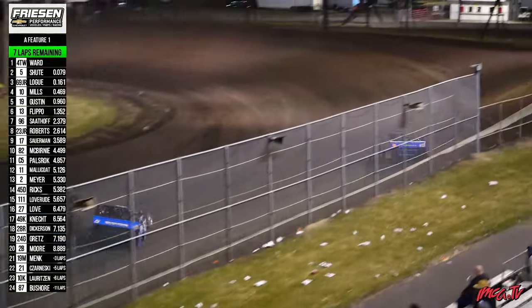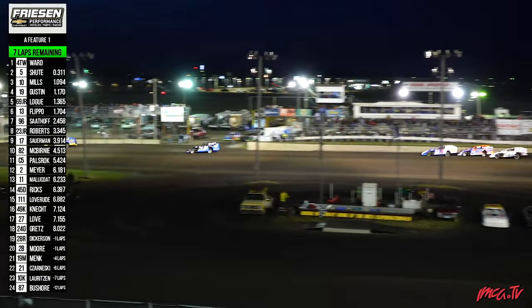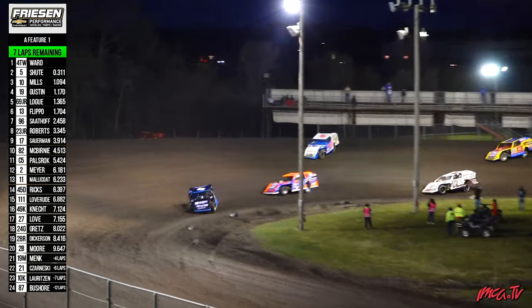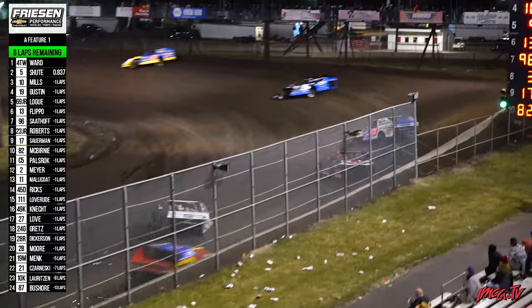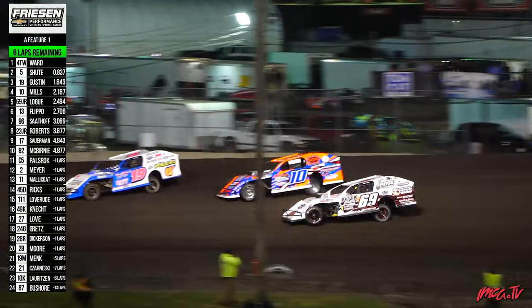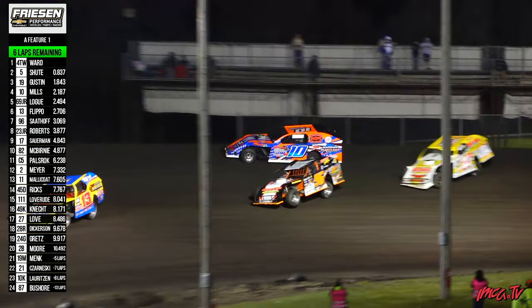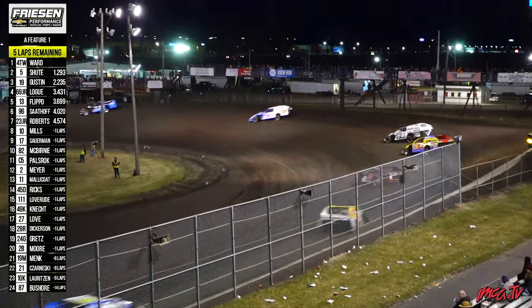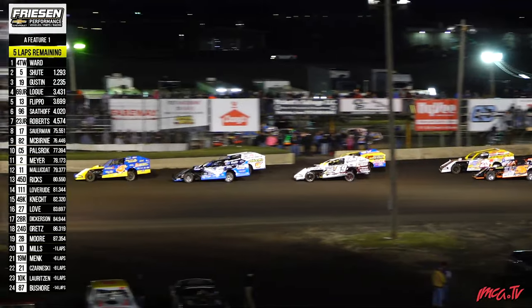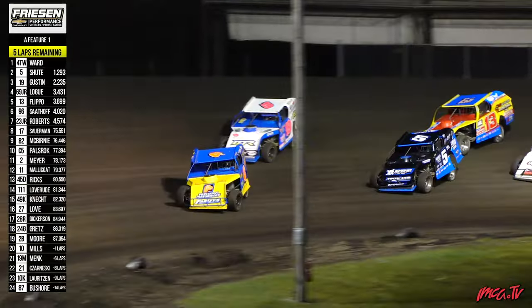Throw the 19 into the ring as well — you've got Ward, Shute, Gustin, and the field coming down the back straightaway. Mills has got a tire rub on the left rear after he got up on that bike ride. He goes to the top of the racetrack. Here comes Jimmy Gustin on the inside. Logue and Flippo racing there — sparklers and snakes out of Jerry Flippo down the front straightaway. Gustin back to the number three spot. Ward leads, Mills with a left rear tire down on the 10 car. Yellow is going to be out. Mills slowing to a stop on top of turn number four. T-Dub, your race leader — can he go back to back in Boone and back to back this weekend? Five laps separate Tim Ward from a big payday here at Iowa's action track.